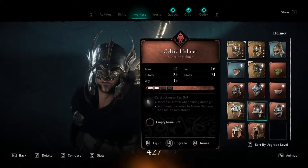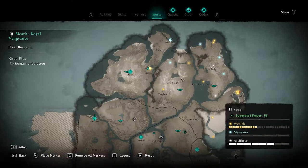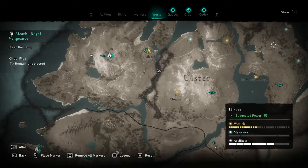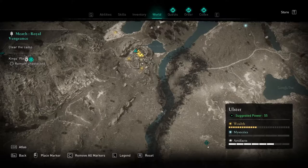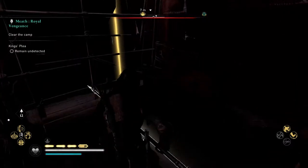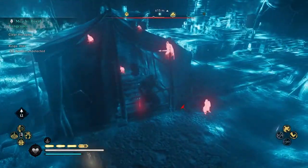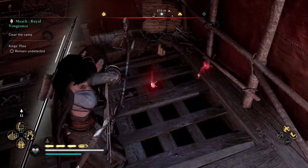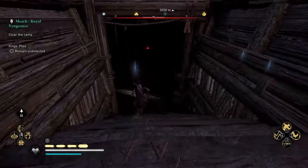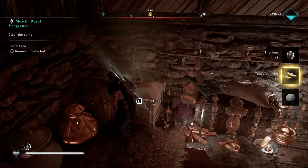For your final Celtic piece, the Celtic helmet, also found in Ulster — right at the top of the map, but this time towards the left side. Once you get to this location, stand on the outside where you see the yellow marker. Right above there is a tent with holes in the bottom. Shoot the lock off, then go down the stairs towards that room, open the chest, and get your Celtic helmet.